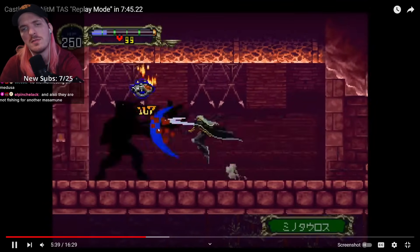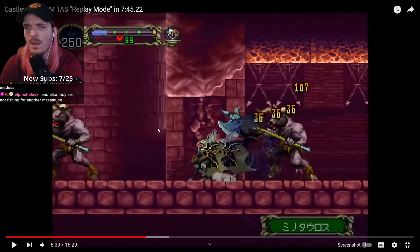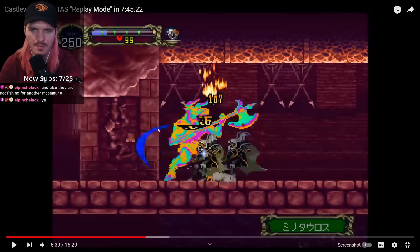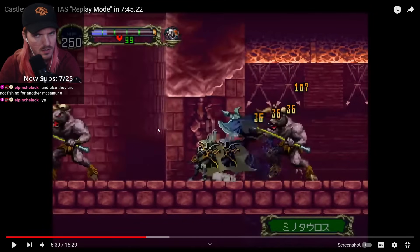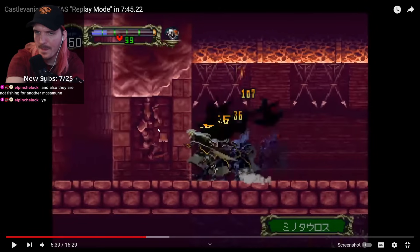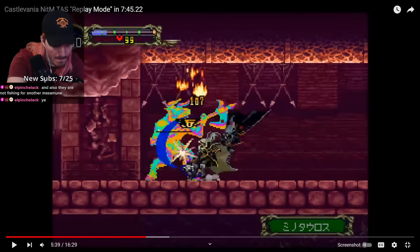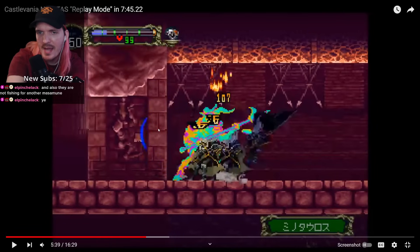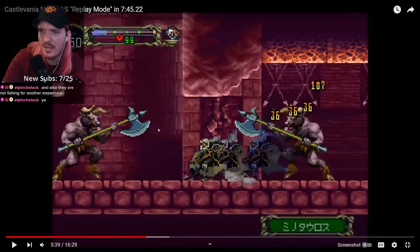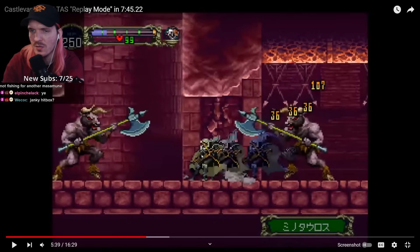What just happened here? Why did he not get hit? Why is Alucard able to go through the Minotaur without taking any damage? He's not invincible, to my understanding. Slashes the enemy, slashes them again, but just goes right through — and the enemy's still alive. The Minotaur turns back around, so they should have a hitbox this whole time.